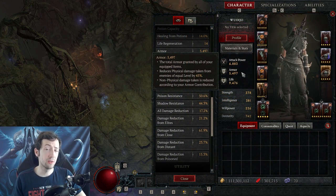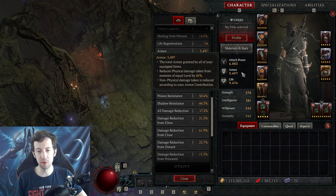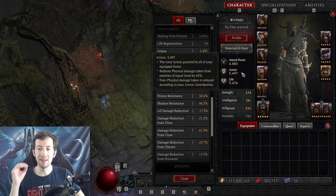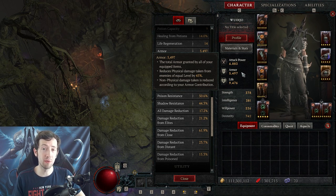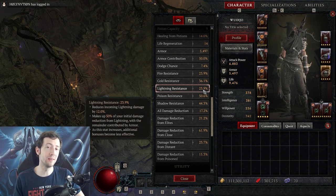The thing about armor and resistances is that resistances are nearly entirely useless in Diablo 4. This is not like Diablo 2 where you stack resistances additively up to 75% damage reduction as a must-have for hell difficulty. In Diablo 4 they multiply — they don't add together.